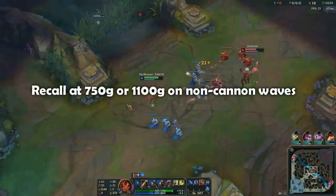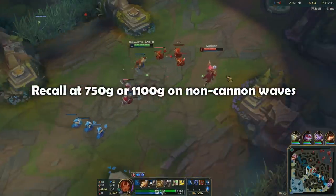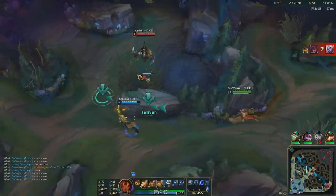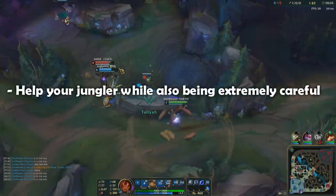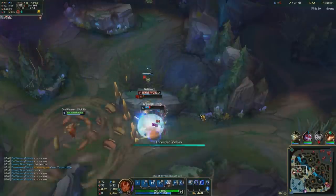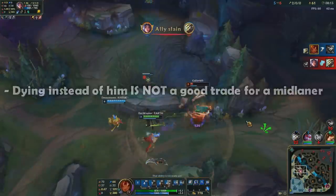If you are playing with Archangel's Staff, soon enough you can buy your tier 1 item and start stacking it, or even the Lost Chapter item if the gold allows. You should always try to help your jungler with your damage or heal if you see him in danger. Stick to the walls with your passive and assess whether it's worth going to fight with him or if it's too dangerous.